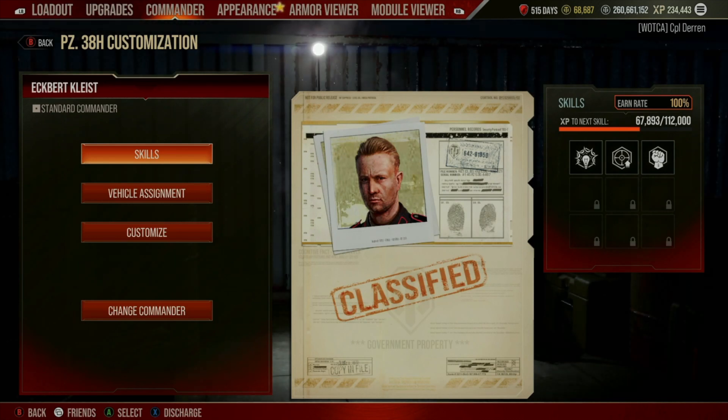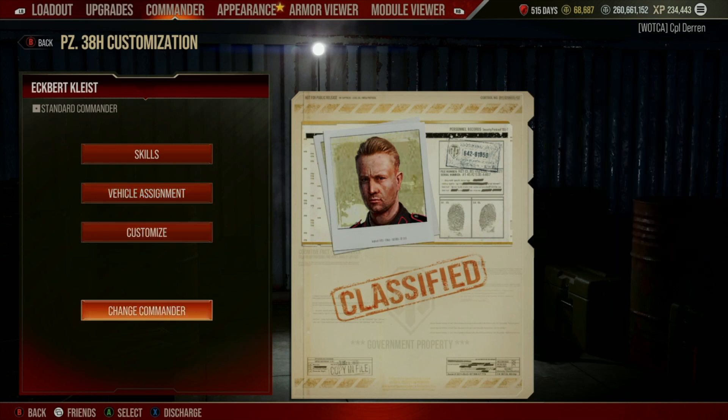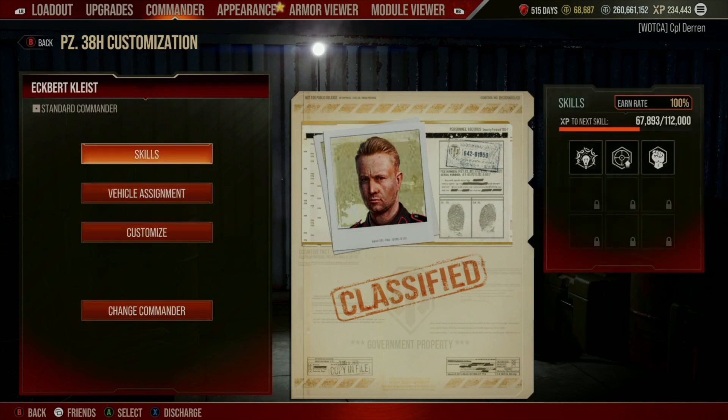Here we can see that I have various options for this commander: Skills, Vehicle Assignment, Customize, and of course Change. We want to focus on Skills.